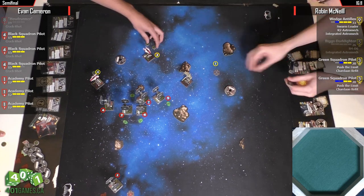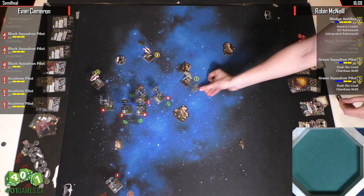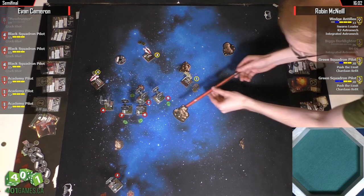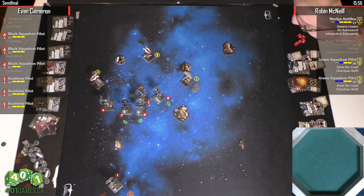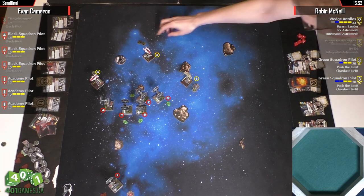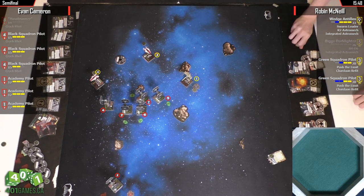It fits. Wedge is eating some shots, but with Swarm Leader he could take out one of these guys. Number four has taken damage — everyone else is full. So you shoot number five, use Swarm Leader, get five dice. You've got to focus and a target lock. Oh, target lock's on number two. So you've just got to focus. It's just three hits.